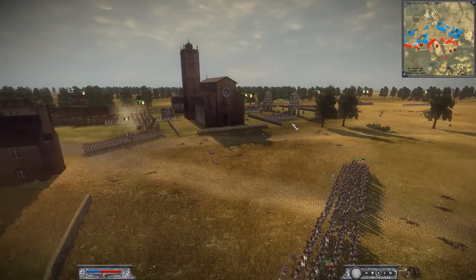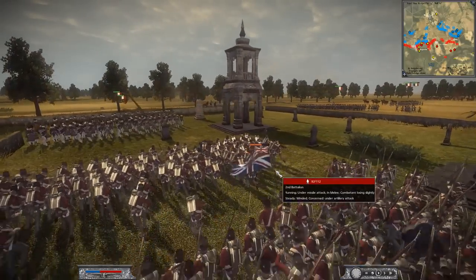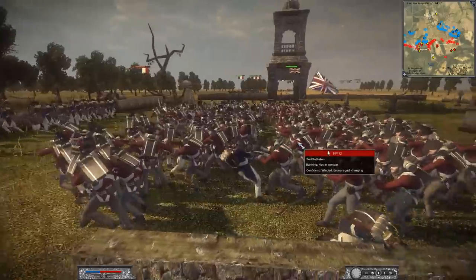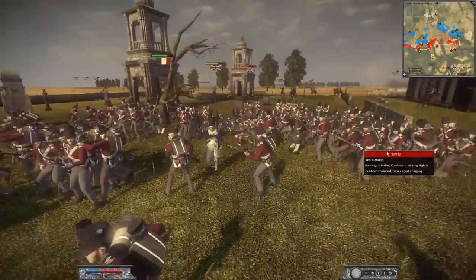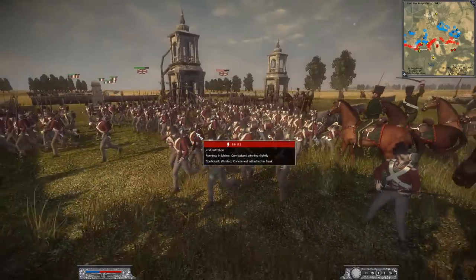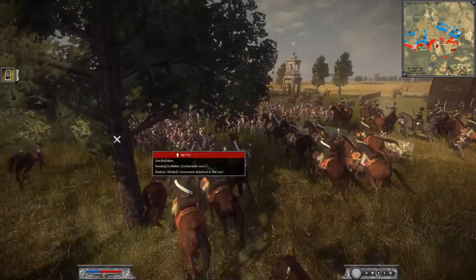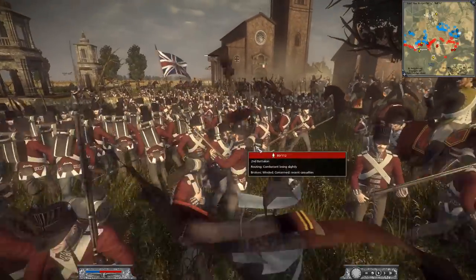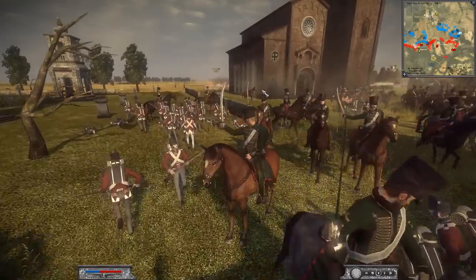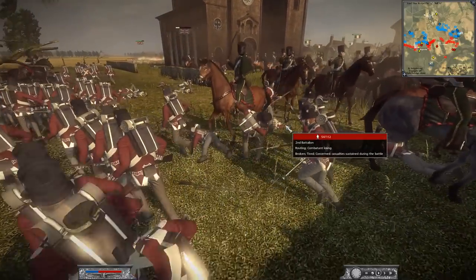The British are also advancing — King's German Legion pushing near the church, soldiers charging after the Voltigeurs, and the Second Battalion charging through the graveyard. The French fall back, handing it over. Then we've got the 7th Hussars going after the Second Battalion, who are becoming a little surrounded and losing morale. They continue to push, but it's concerning — a very gutsy but ultimately unsuccessful move. You have to be careful with bayonet charges: they can be a game-changer or a disaster.